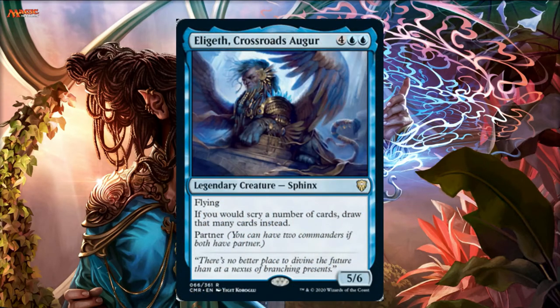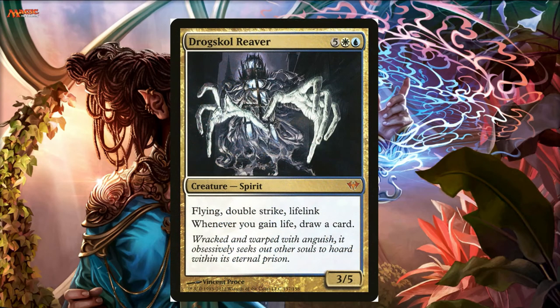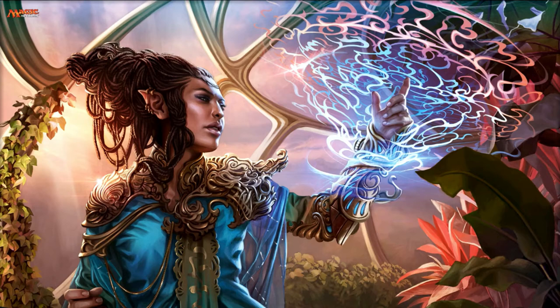Let's improve that scry ability — how about Elsha? Elsha is an obvious auto include in a Nostro deck. Now instead of scrying two or three I'm drawing three. I'm taking that underwhelming ability and turning it into a really good one. How about instead of gaining one or two life I'm drawing cards with Duskwatch Recruiter? Skullclamp — wait, Skullreaver is a card a lot of people wouldn't think to put in this deck, but every time I use Nostro I can just draw all those cards rather than bother scrying.